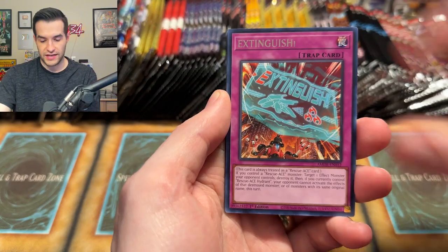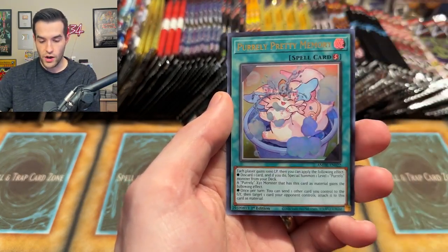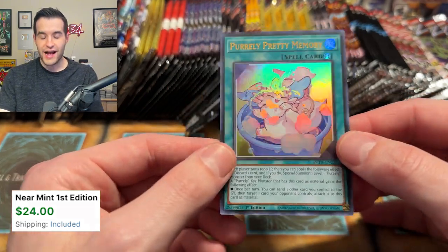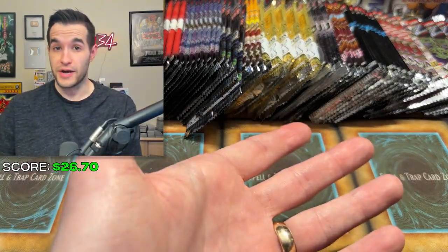Let's see — Photon Hypernova, Amazing Defenders — we'll open it up anyway. We have the Pearly Yeep, the Extinguish, Pearly Happy Memory, Contain, Makanko. Ruxon Special right to the Pearly Pretty Memory — I think that's going to put us on the board. Dollar-plus cards only. Now we've made this much money back, but by 'made' I mean we've gotten some revenue back, not actual profit.